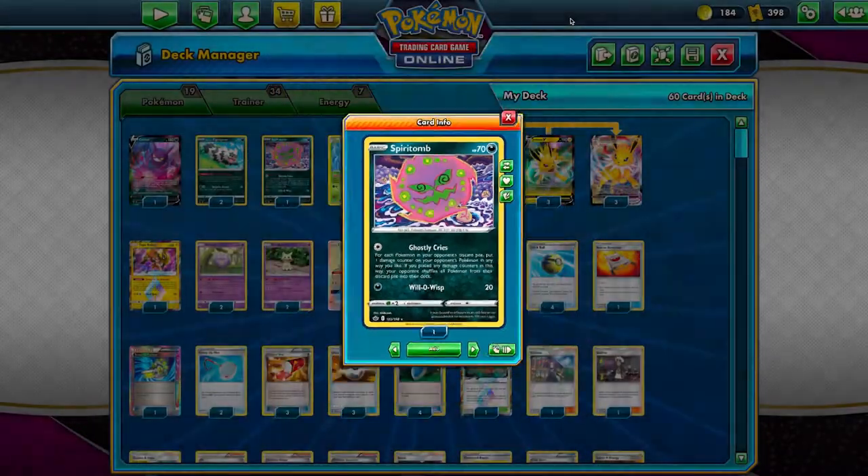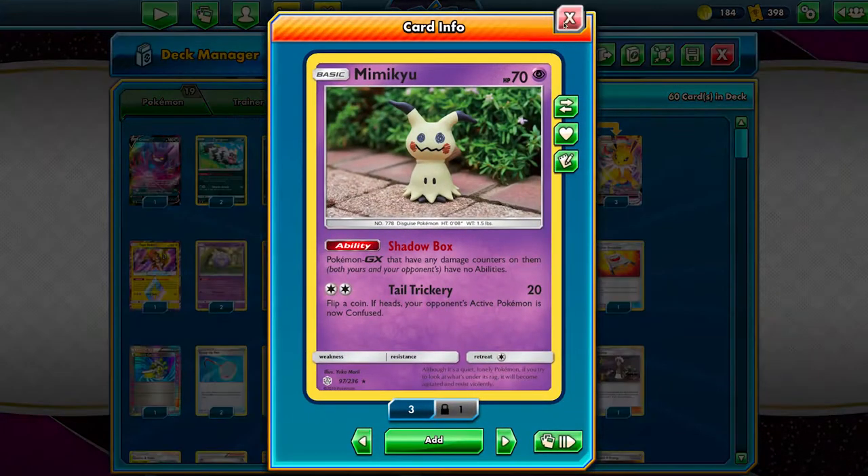Taking advantage of our ability to spread damage counters, we have access to this Mimikyu from Cosmic Eclipse, which can be used to shut off enemy GX abilities. This can ruin some decks outright, so make liberal use of it — especially if you happen to be coming up against Mewtwo and Mew Tag Team GX.